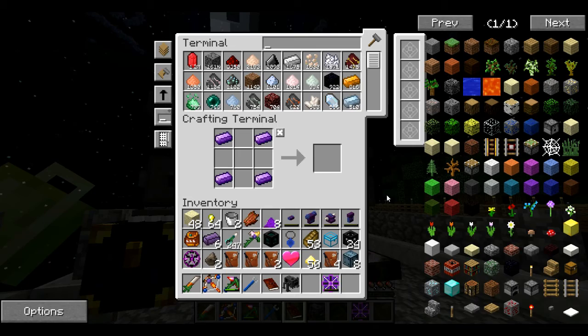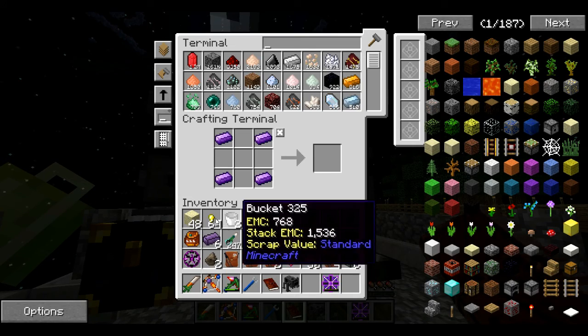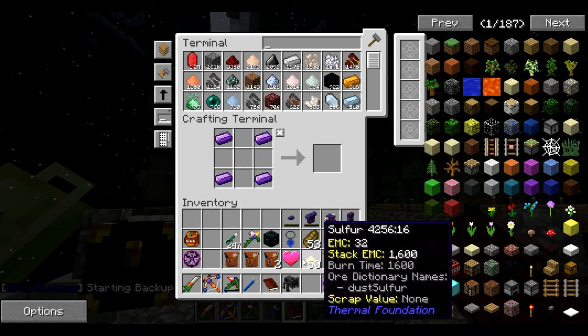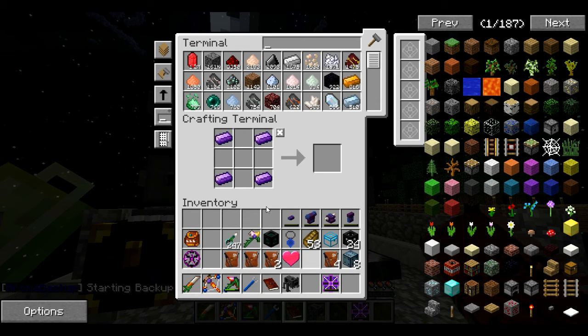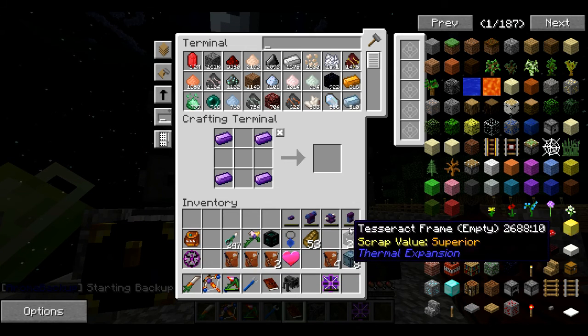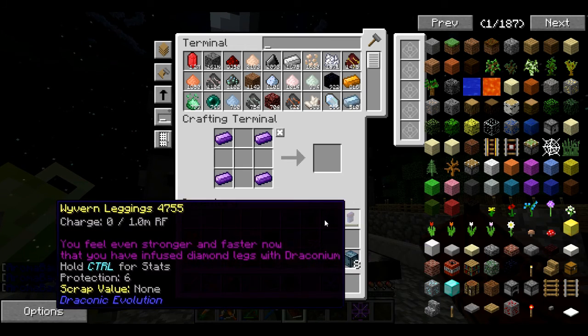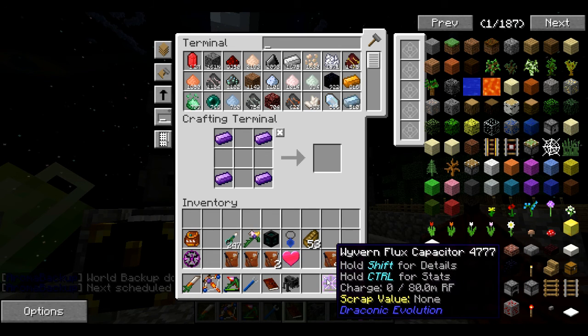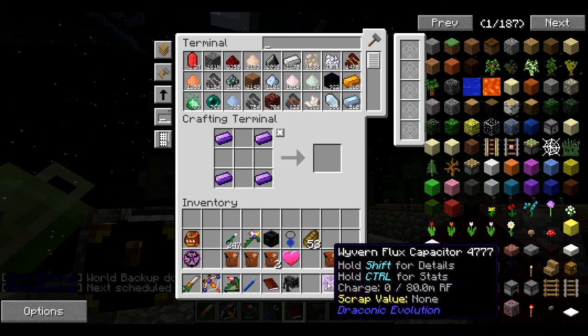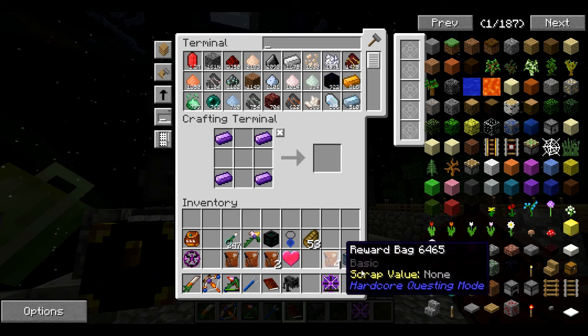Let's get rid of some of this stuff — put that away, all that away. Some eczemite that came from the End — I thought it was draconium ore but I was wrong. We can put those in there for now until we find a way of charging it. Our flux capacitor holds 80 million RF — wow, that is an overcharged battery.